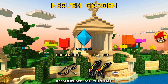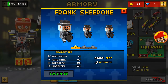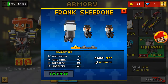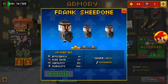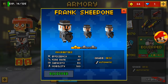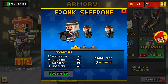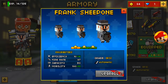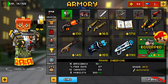Hey, what's up guys, Dummy Gamer here. Today we are doing another weapon review on Pixel Gun 3D. In the armory we're reviewing the Frank Sheepone — this gun apparently isn't in a top 10 best guns selection, so today we're finding out if it's good or not, whether it's worth buying. The price is 140 coins, the same amount to upgrade it to level 7. Let's get on to the video.